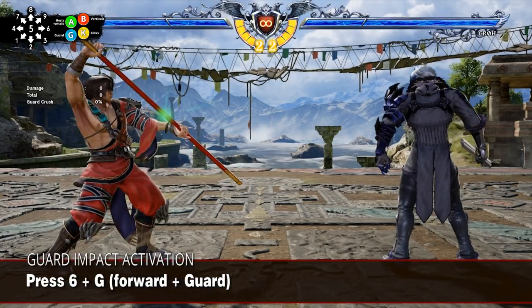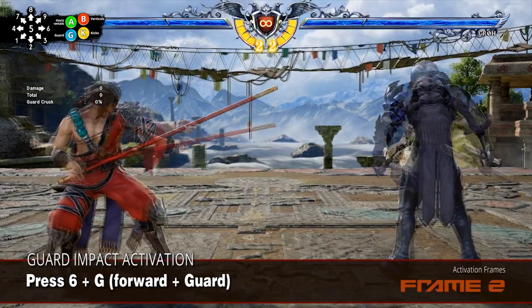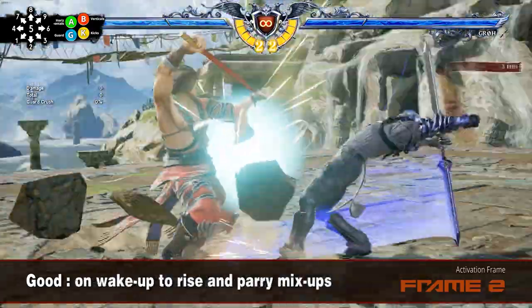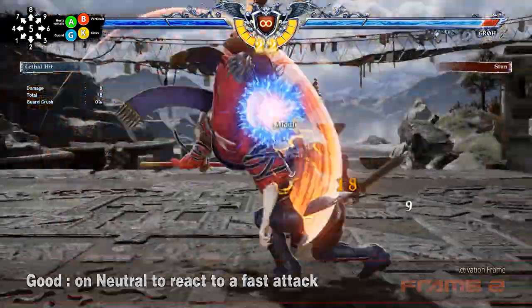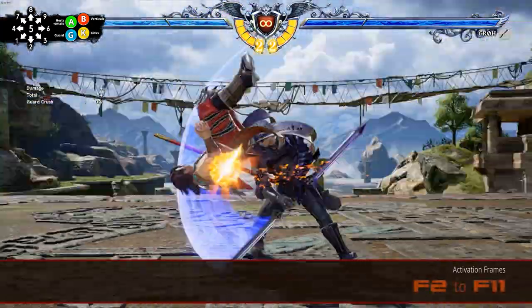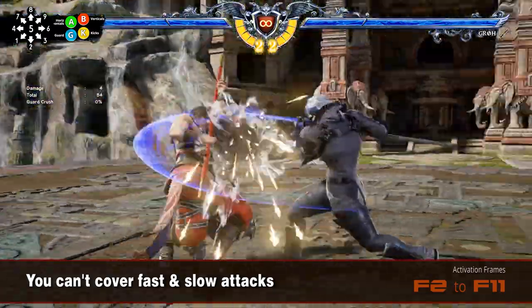Fast but short, the Guard Impact is active starting the second frame, making it really good to use in string between attacks with small frame gaps, on wake up to quickly parry, and on neutral to quickly try to react to a fast attack. However, its active window is short — it remains active for 9 frames, from the second frame to the 11th frame.